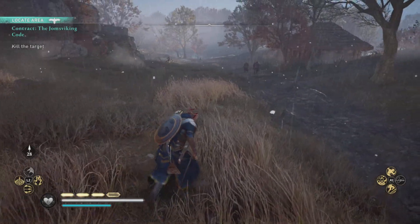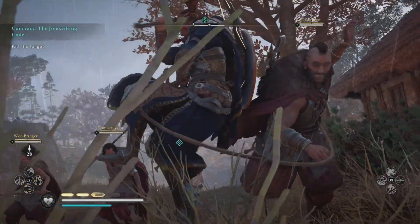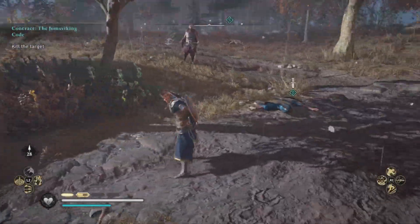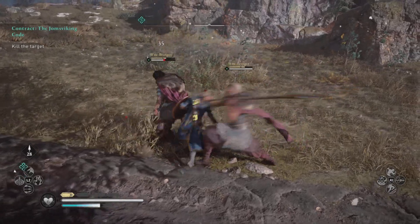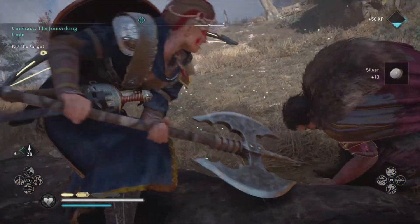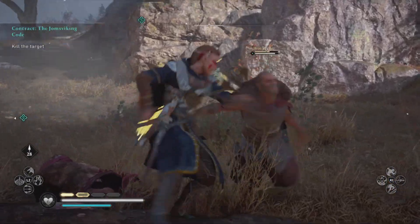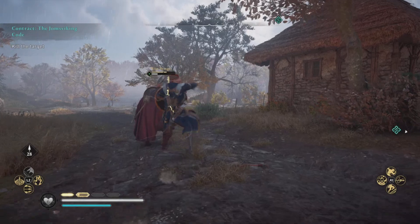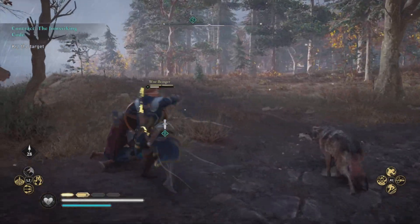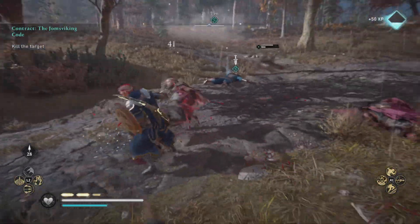Finally, we've got the Jomsvikings contract. As usual, there are three big burly men guarding one Jomsviking, and our goal is just the viking himself — we don't need to take out the rest. However, I like to take them out because they usually have great lootables, sometimes runes, and the silver they drop is usually more than usual. I've seen anywhere from the tens up to about 23 silver from these guys — not that you'll be begging for silver, but something to consider.